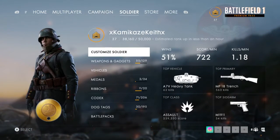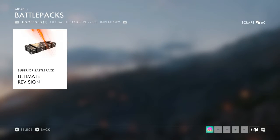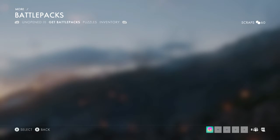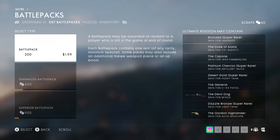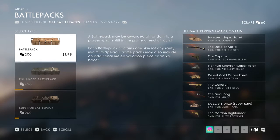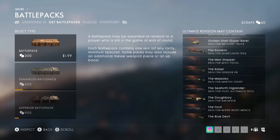So if we go over to Soldier and go down to Battle Packs, it will say right here that I have the Ultimate Revision Superior Battle Pack. But we are going to go over to Get Battle Packs and look at all of the stuff that is in the Battle Pack before we open that one. We can go over and look at all the stuff this may contain. This is just the standard Battle Pack — it's not the Enhanced or the Superior one — but I'm just going to go ahead and scroll down through this.